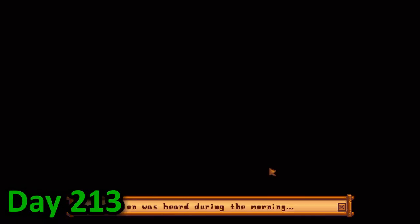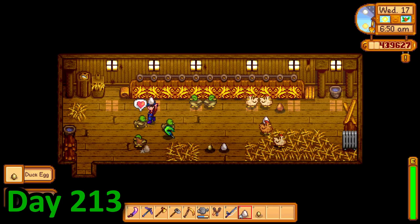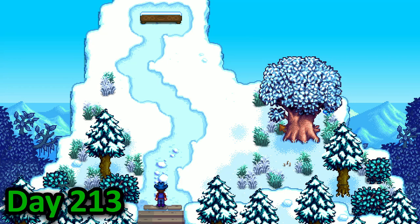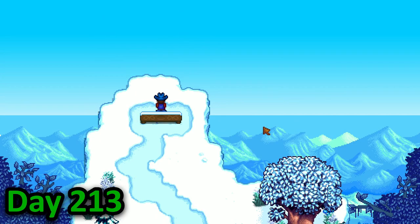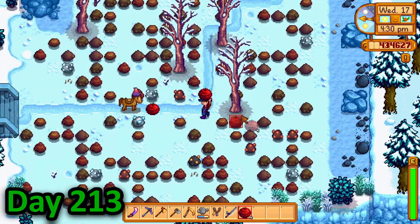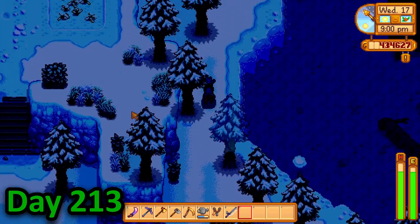In the morning of day 213, I got a message saying that an explosion was heard overnight, so I tended to my animals and headed over to the summit. Seeing as how peaceful it was, I decided to just sit on the bench and appreciate the view for a while. When I was finished, I rode down and blew up the quarry before giving the wizard a purple mushroom for his birthday, then heading home.